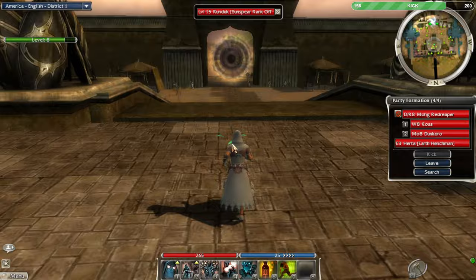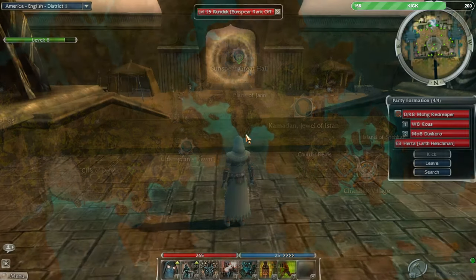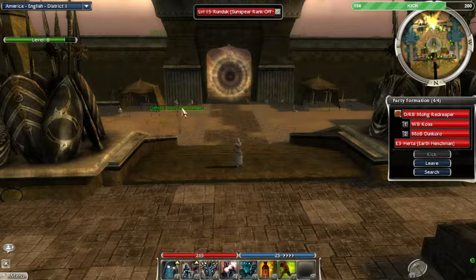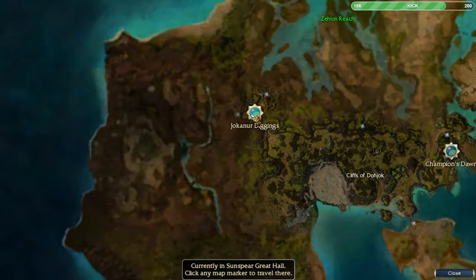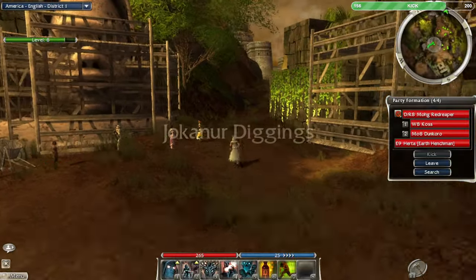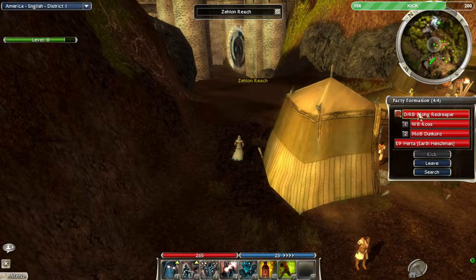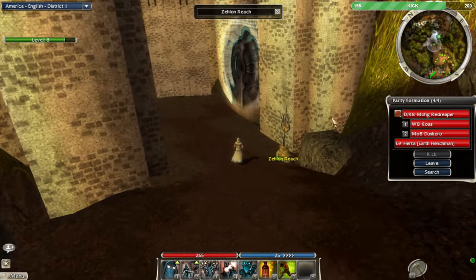Nightfall's progression speed is probably halfway between factions and prophecies. It's much easier to get the 15 attribute quests in Nightfall than in Prophecies. In factions I feel like we'd be level 20 by now with a level one character. There's one more mission at four-party size and then I'll be able to get the eight-party max — that'll be fun.